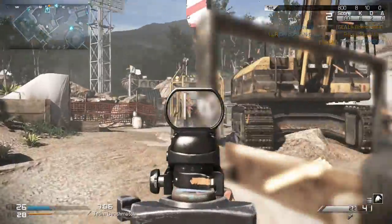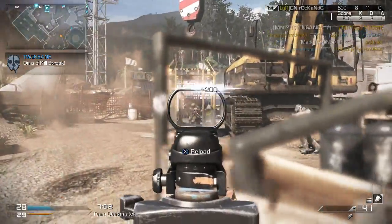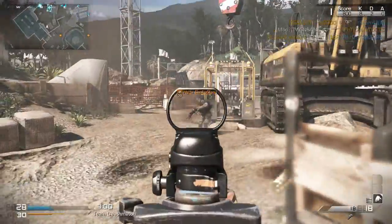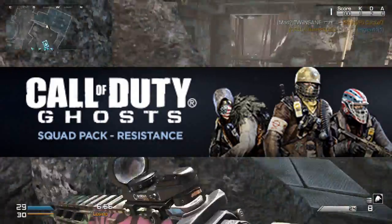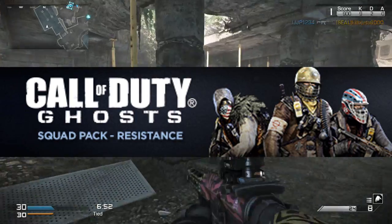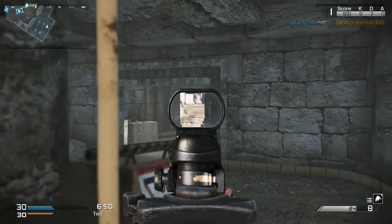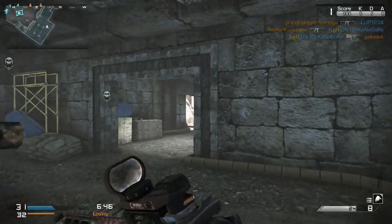So what this new DLC item is, is a squad pack — similar to the Extinction one we had earlier in the year, where you got interchangeable heads and bodies for your character. This one is called the Resistance Squad Pack, and it comes with three interchangeable heads and four interchangeable bodies, meaning you can mix and match and customize them as you wish.